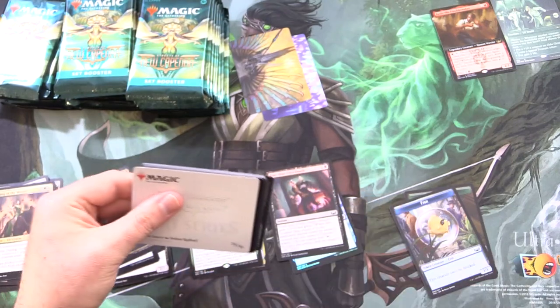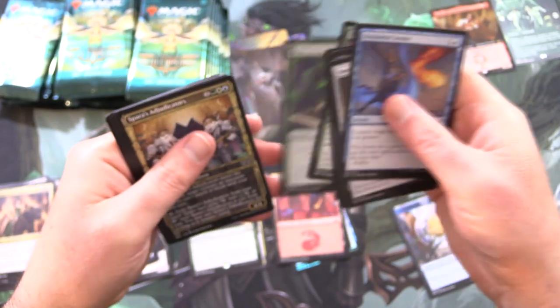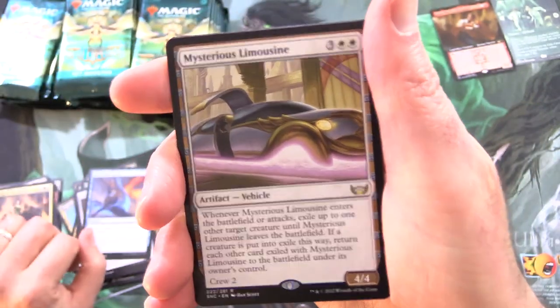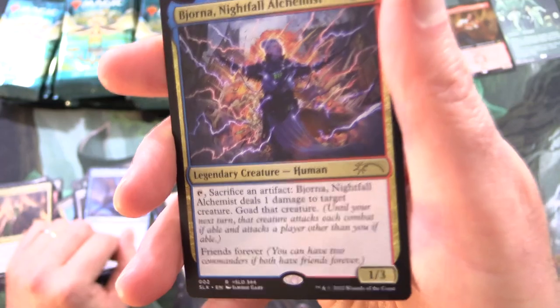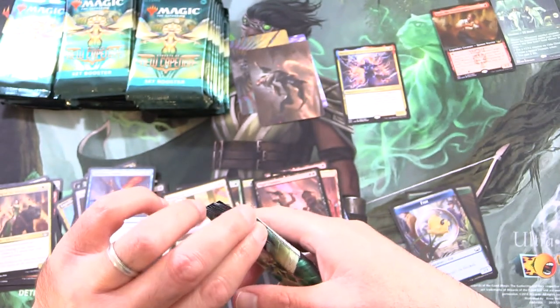So now we know the lay of the land — we're going to speed things up here. We will be slowing down next week when we go through each card as we usually do, but we want to get through this box quickly. We've got Fleetwood Dancer, and we do get a Foil Mountain here. And the rare here is Mysterious Limousine — vehicles are back. Foil Night Clubber and Bjorna Nightfall Alchemist. This is SLX — that must be some other special type of card. I'll make a separate pile for those. I'll have to do some reading about that — not familiar with what that means.